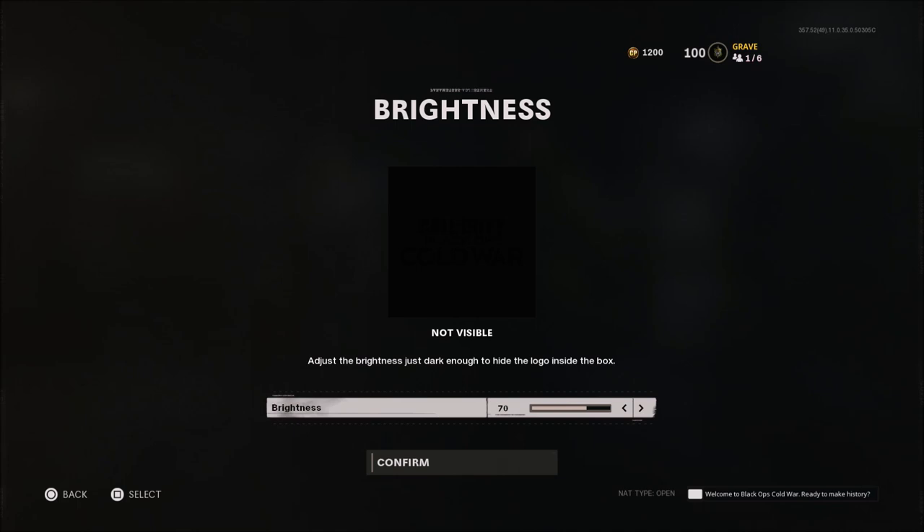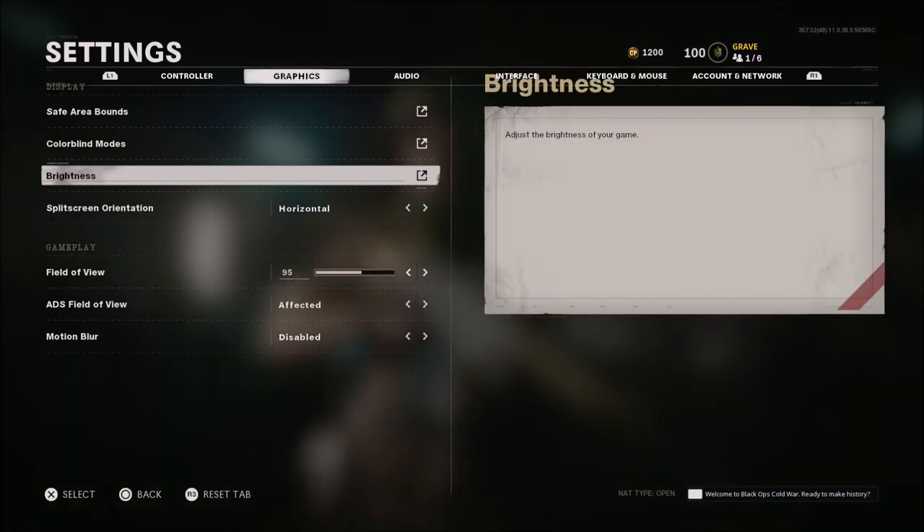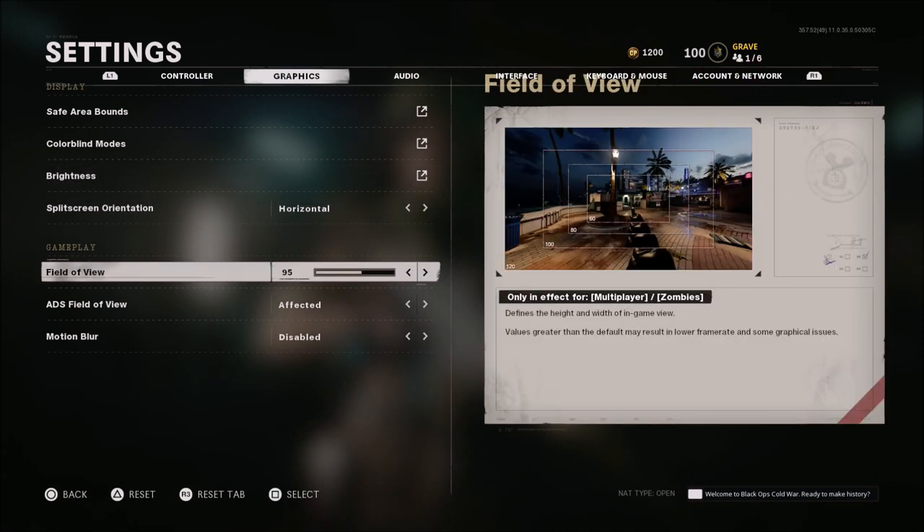When it comes to brightness, I'm running at 70. It does look a little washed out at times, but personally it makes it easier for me to see enemies. I do have a BenQ monitor — not the same brightness settings that some people may have on their monitors or TVs, so you'll have to mess with that to fit what you're playing on. Field of view — I play on a day one OG PS4 so 95 works very well for me. I was on 90 and bumped it up to 95. If I go 100 and over on this old PS4 I get a lot of frame drop and some screen tearing. I would say between 105 and 110 if you're on a new gen console or PC, or 120 if you're used to playing on PC. But for me on this old console, 95 is the sweet spot.